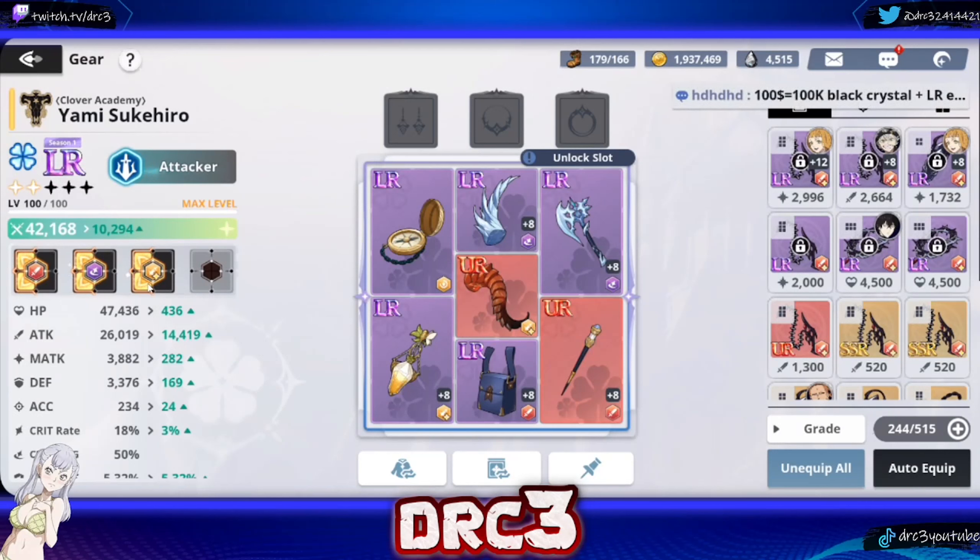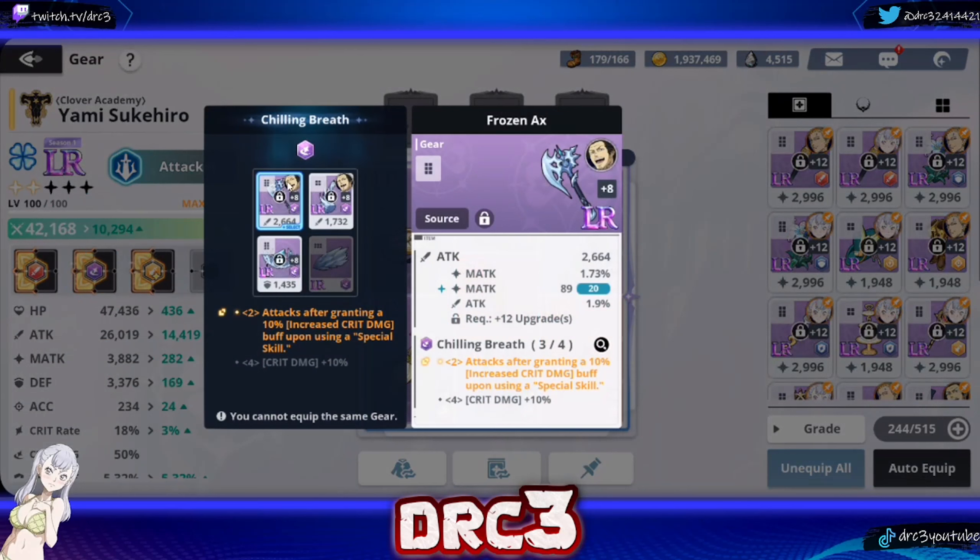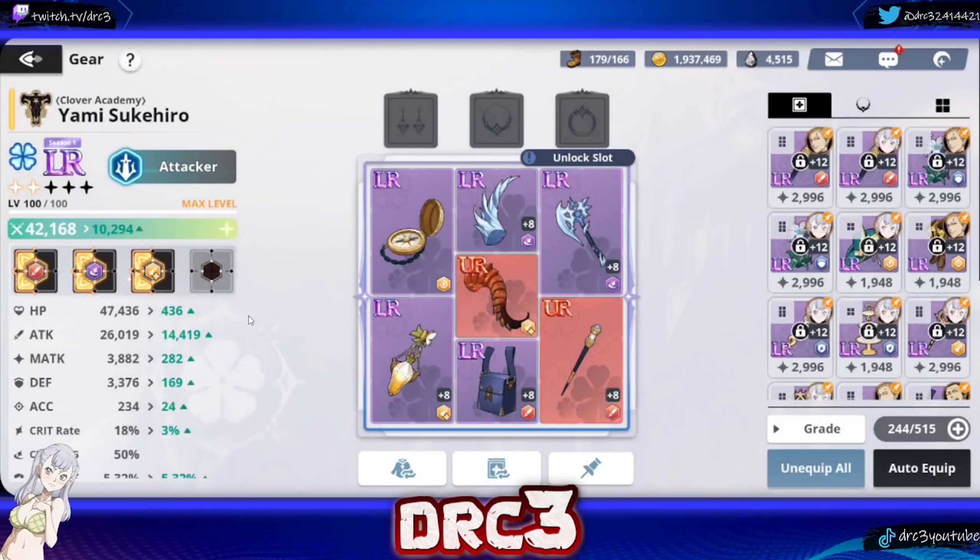The third set you want is a mobility set. There are two types: the basic mobility set or the gold mobility set — you want one of those two on Yami, ideally the gold one. To get a set bonus, you only want two pieces of that set, not four, because four pieces are not really worth it. Another good option besides the speed set is one that grants 10% increased crit damage upon using a special skill, which stacks on top of his 50% base crit damage. An increased crit rate set is also viable to help land crits more often.